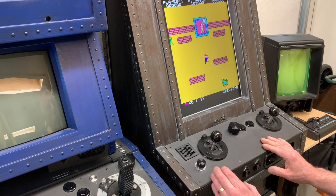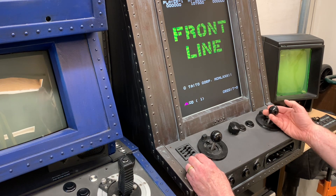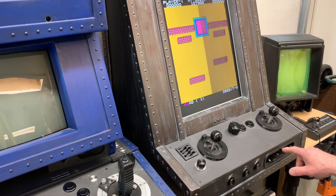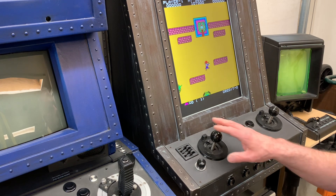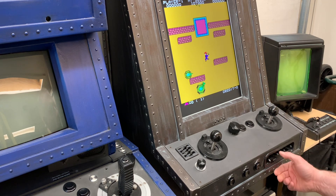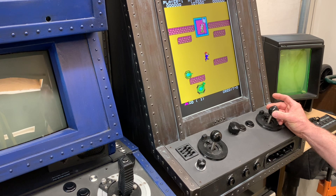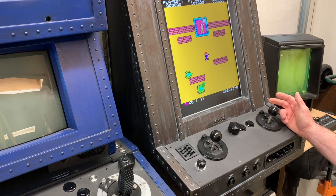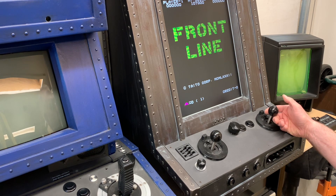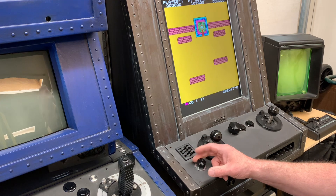This one's set up to do Mad Planets as well, and this particular joystick has a push button that can be used. I have toggle switches over here — this is joystick one, player one. If I hit that toggle switch, this becomes joystick two, and if I hit this switch, the button on top is player two button one.